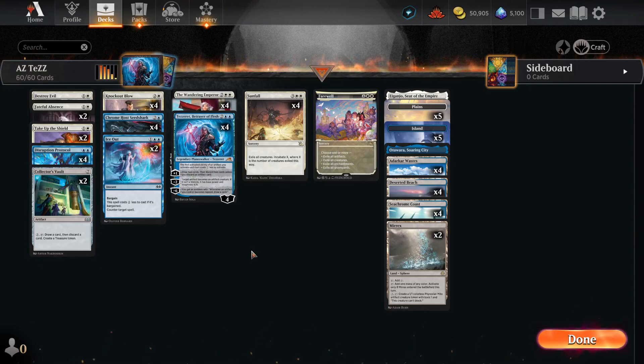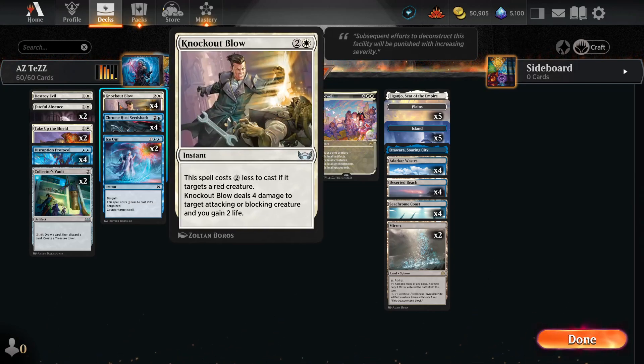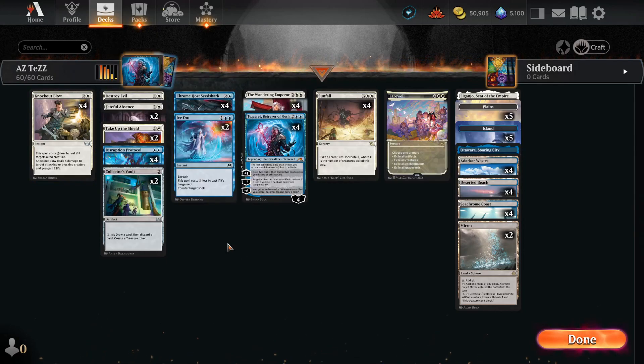This whole deck is pretty slow, so against Mono Red, how do we fight that? We've got four Knockout Blows — three mana, deal four damage to target attacking or blocking creature and gain two life. So even if they have a Monster's Row or something, it's still dead. But the big deal is that it costs three. If it's targeting a red creature, it only costs one — so it's a one-drop against Mono Red, but a three-drop against all other decks.